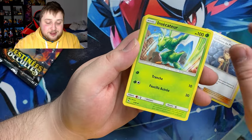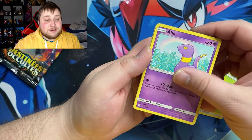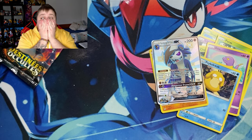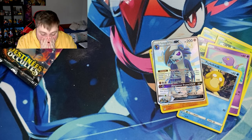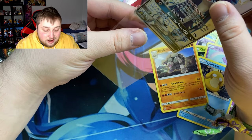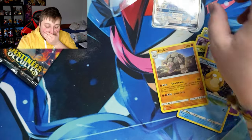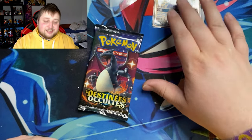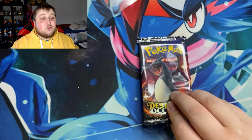Give me Greninja shiny or Charizard shiny! We got Fairy Energy, Brock, Koffing, Jynx, Eevee, Caterpie, Paras — and oh my god! Lycanroc GX, full art shiny! What is happening right now?! I asked for the shiny in the pack twice in a row and I got the shiny in the pack twice in a row — what is this?!